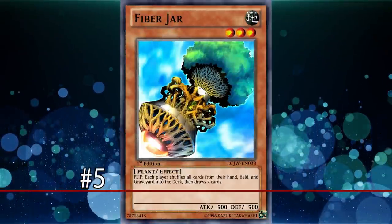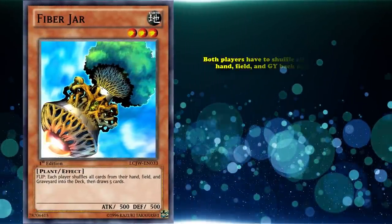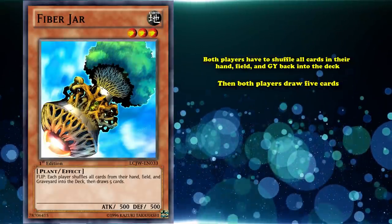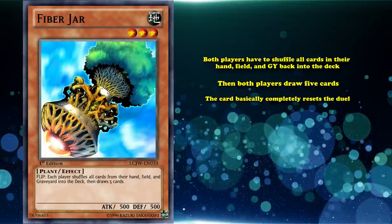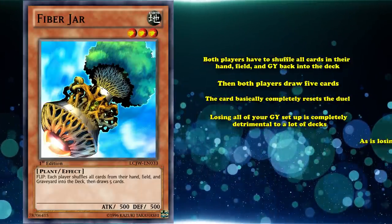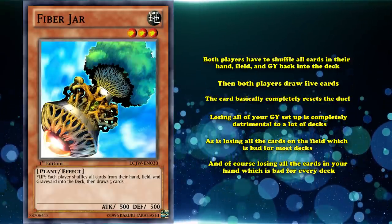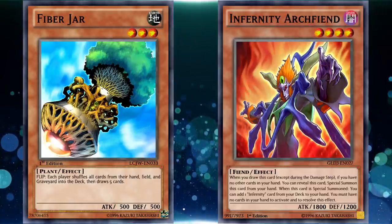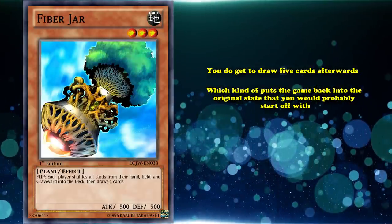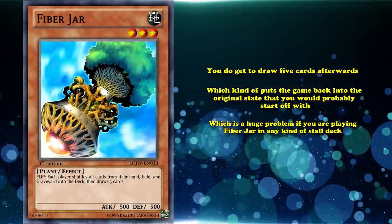Lastly, we have Fiber Jar, the other jar card which is currently banned. This card has the effect where both players have to shuffle all cards in their hand, field, and graveyard back into their deck, then both players draw 5 cards. So the card basically resets the duel — losing all of your graveyard setup is completely detrimental to a lot of decks, as is losing all the cards in the field and of course losing all the cards in your hand. You do get to draw 5 cards afterward, which puts the game back into the original state, and that's a huge problem if you're playing Fiber Jar in any kind of stall deck.